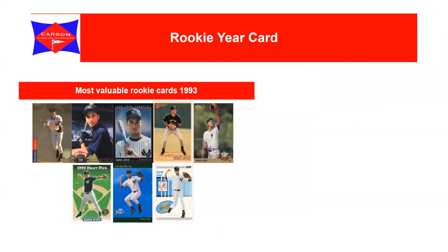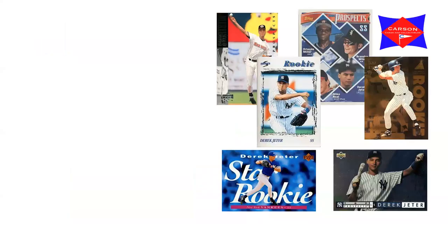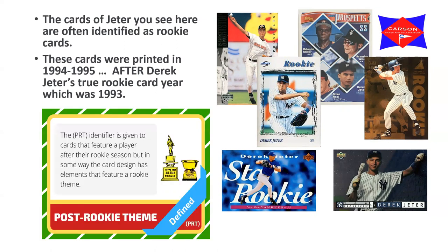A rookie year card is given to cards of a rookie player that are not subset cards, insert cards, online exclusives, food and beverage issues, or cards not properly licensed by both the league and the Players Association. The cards of Jeter listed as rookie cards were printed in 1994-1995, after Derek Jeter's true rookie card year of 1993. These cards are neither pre-rookie nor rookie - they are post-rookie themed cards, given to cards that feature a player after the rookie season but in some way have elements featuring the rookie theme.